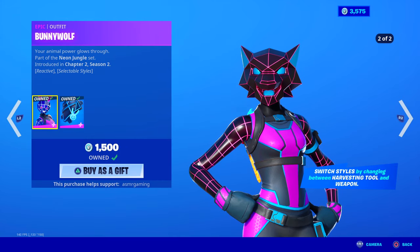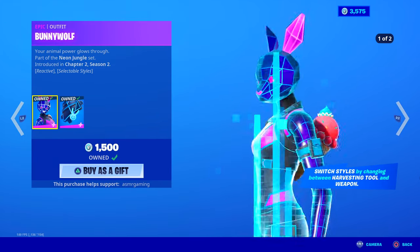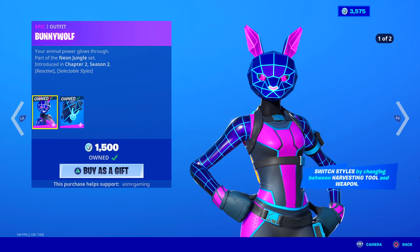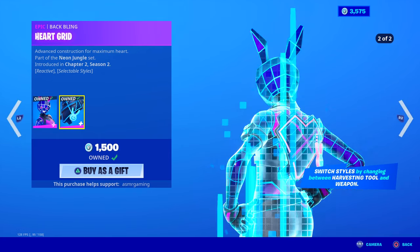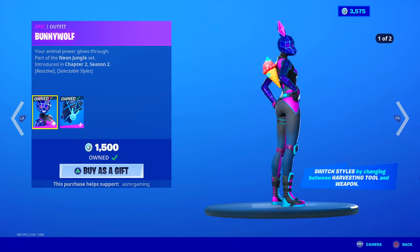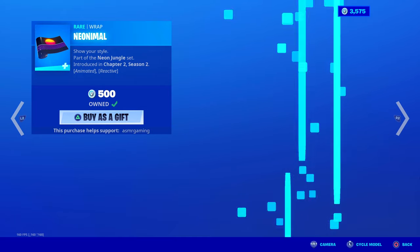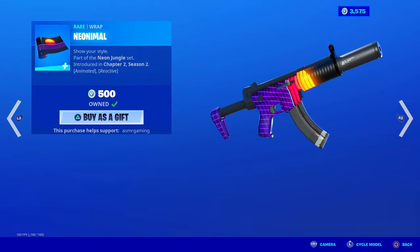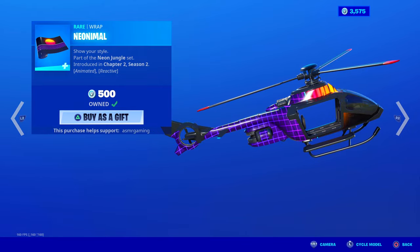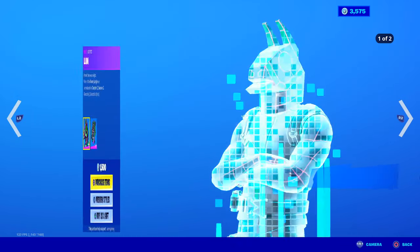BunnyWolf is the one I have. Your animal power glows at night — basically when you switch from your harvesting tool to your weapon, she changes from Wolf to Bunny. In the edit styles you can set it permanently to one or the other. It comes with the Heart Grid Back Bling, which also has two edit styles. This Neon Jungle set is very underrated — I like how the skins look and wish more people used these. The Neonimal Ramp looks like synth wave, 80s retro wave style. It's 500 V-Bucks, reactive, and animated — very cool and definitely goes with the set, though kind of hard to combo with anything else.